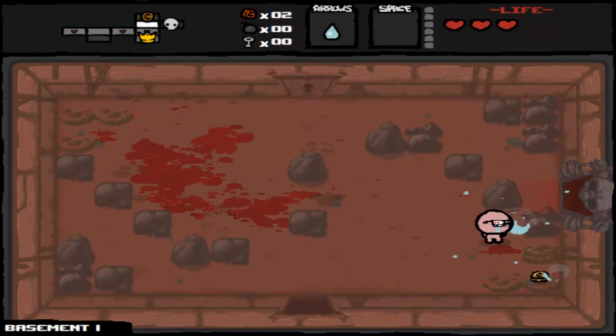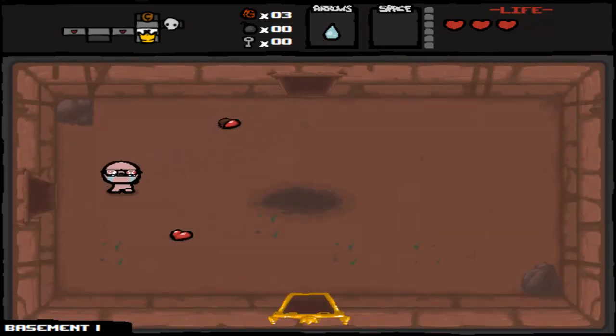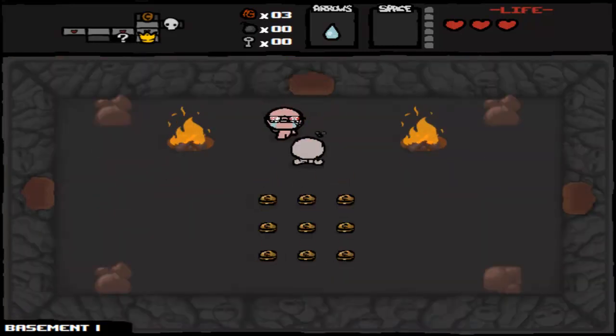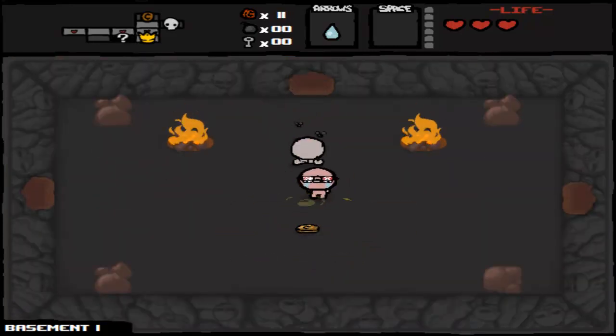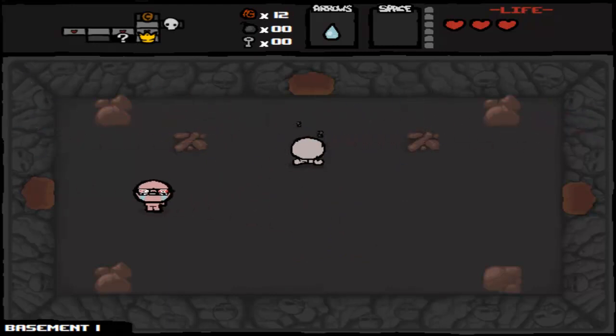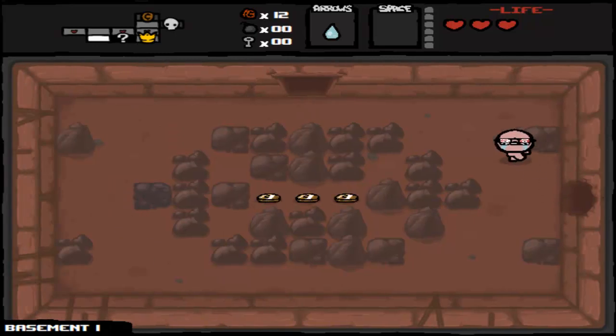That room above us with the little cent sign is the shop. It's generally not a good idea to go into the shop unless you have at least 15 cents. 15 cents is the price of your average good item in the shop. Otherwise they sell things like pills, keys, or bombs. I wish I had another bomb.